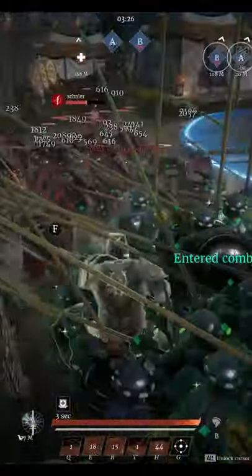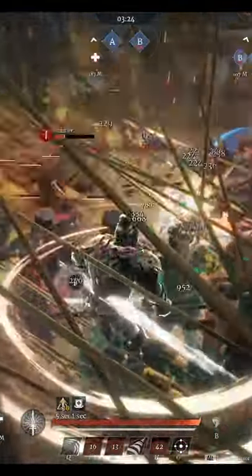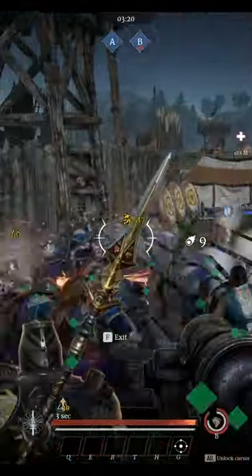So set up your formation next to the opening, get an ally to shield your pikes, and make people regret trying to enter. Now you know.